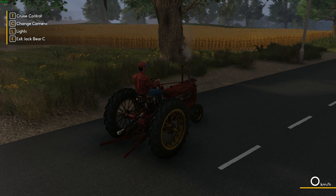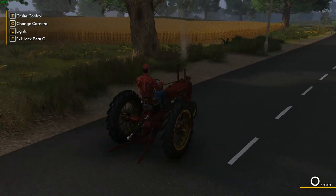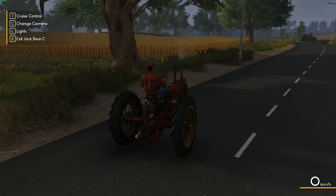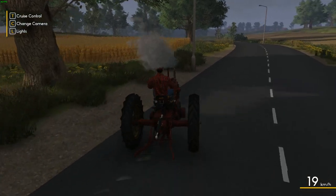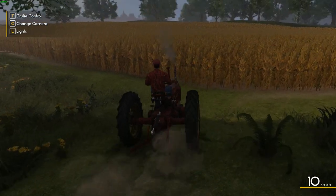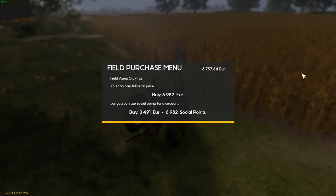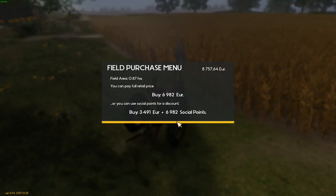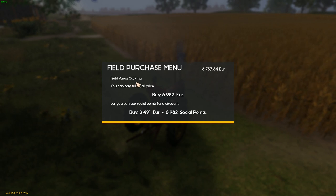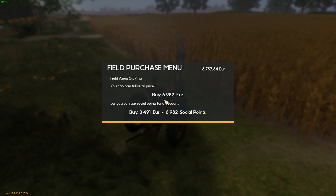Welcome back to Farmer's Dynasty. Today we're thinking about buying a new field. There's one here with corn on it that we can actually afford, but I'm going to have a drive around to see if there are any others. It's not quite an acre — 0.87 acres — and it's just under 7,000 euros, and we have just under 9,000.